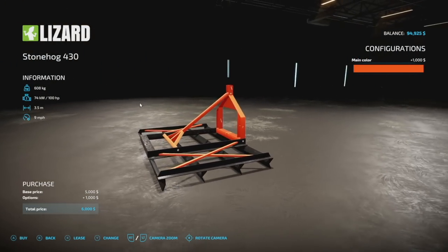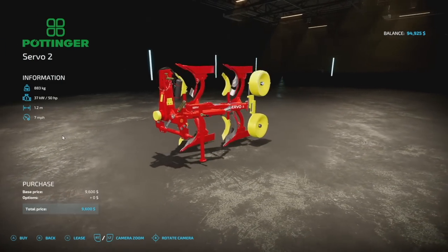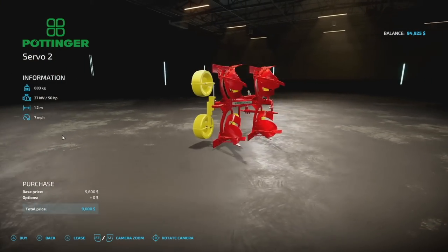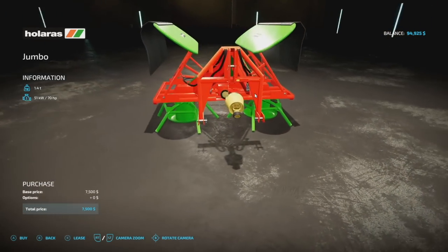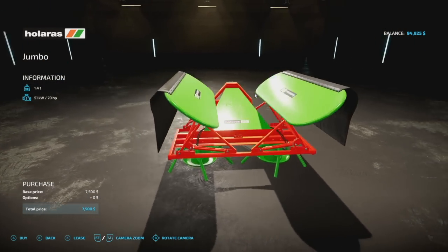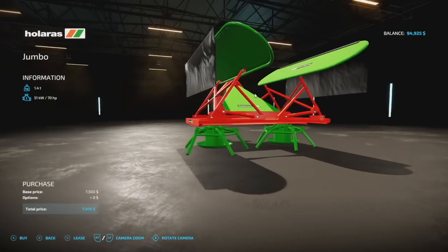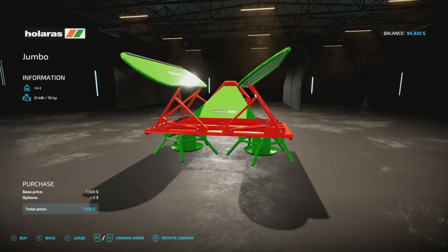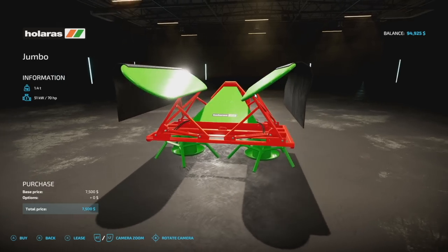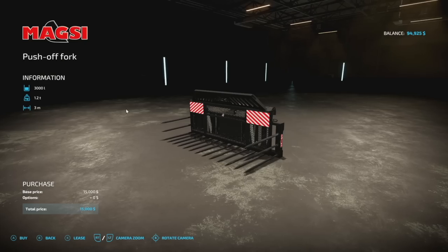If a small plow is more your style, we have the Potensure Servo 2: 800 kilograms, 50 horsepower required, 1.2-meter working width, seven miles per hour, and three slots. Next is the Hilaris Jumbo silage distributor. You attach this to the front or back of your tractor, drive through your silage pit, and it moves everything around and gets it nice and flat. It weighs 1.4 tons and requires 70 horsepower — not a lot to it, but done very well.